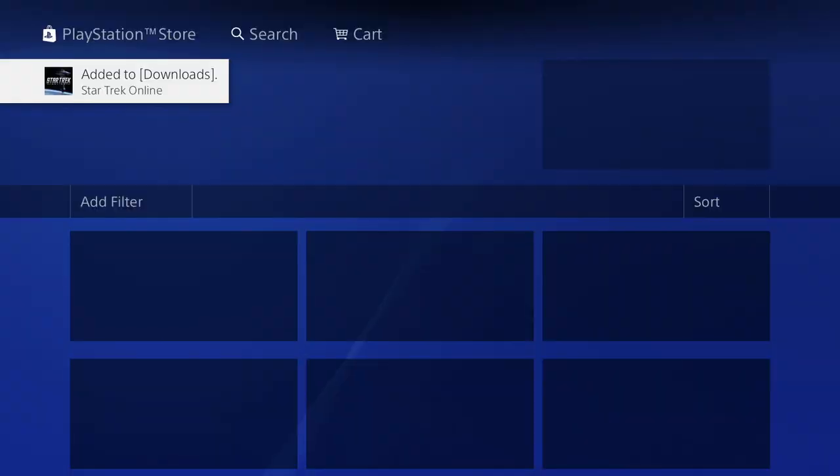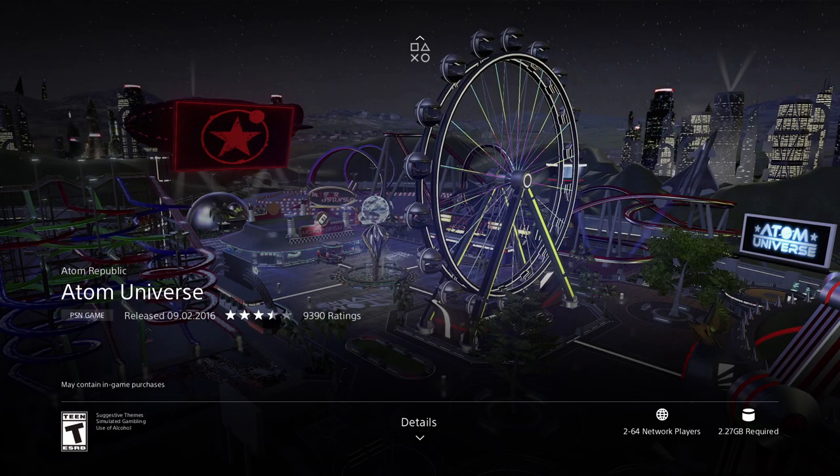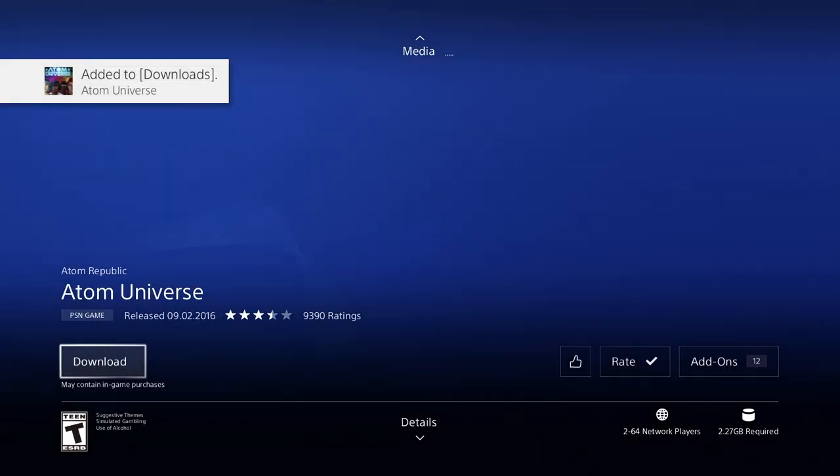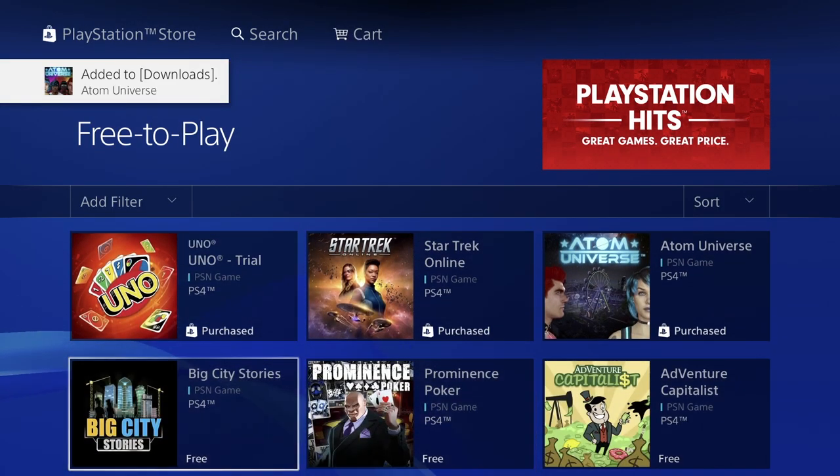Here we have Autumn Universe, which is only 2.27 gigs — pretty small — so we can download this. It will be a fast download. Your download speed depends on your Wi-Fi speed.